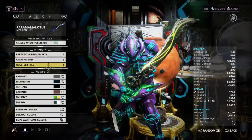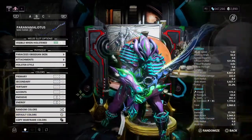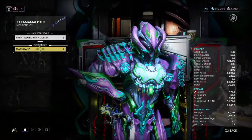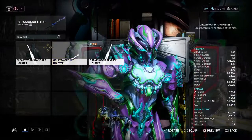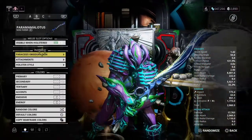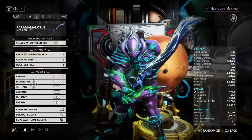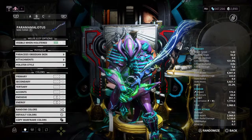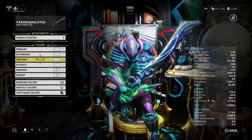Okay, we can basically go... yeah, so that's the base colors. Looks pretty good. And then oh, the Sugatra — that is in attachments.